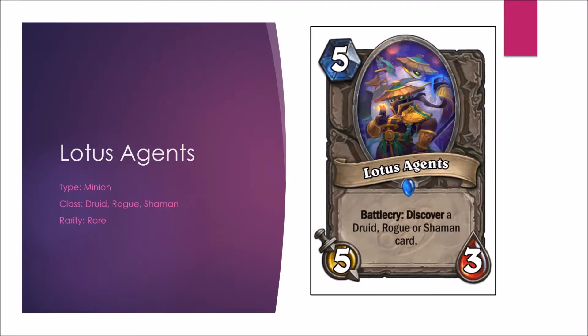Next we have Lotus Agents, our first new look at the multi-class cards. Lotus Agents will be playable in Druid, Rogue, and Shaman, and it Discovers a Druid, Rogue, or Shaman card. Technically this is a slightly worse Ethereal Conjurer, which is 5-mana 6-3, but this will definitely find its way into some decks. Until we see how these multi-class cards work in play, it doesn't seem to have the highest value. However, in Arena the Discover mechanic is fantastic — while a 5-mana 5-3 is nothing to get excited about, discovering a class card while putting some power on the board is pretty damn good. Constructed B-minus; Arena B-plus, it's a good card.